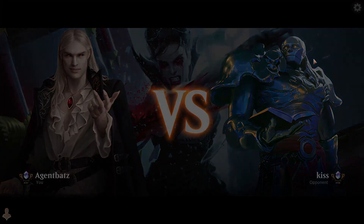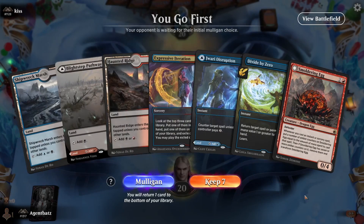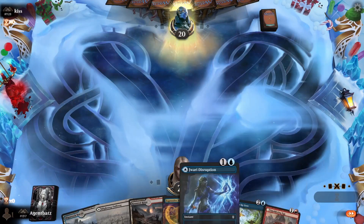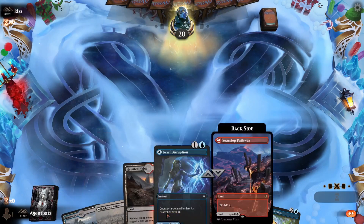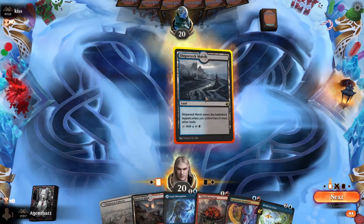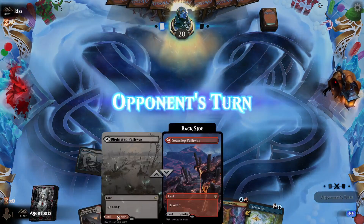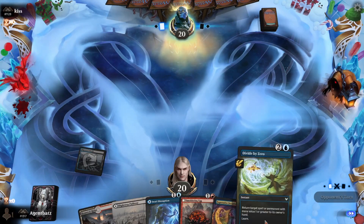Best of 1 alchemy mythic rank — we have Galaxys Witcher's Egg again. We got all our lands and Expressive Iteration. Egg into Expressive Iteration — that's probably our best draw in this deck. We need red on turn 2 so let's get this land. Blue into red into egg. Let's play Expressive Iteration and see what they play, then consider Divide by Zero if needed.